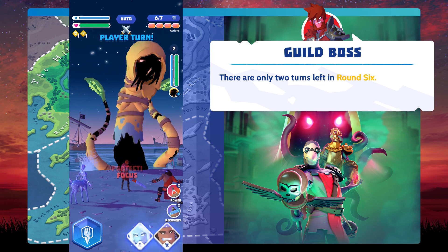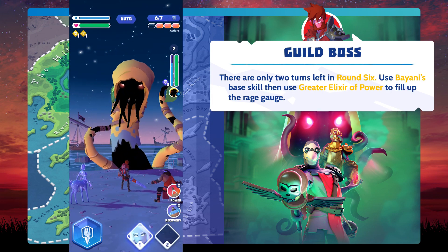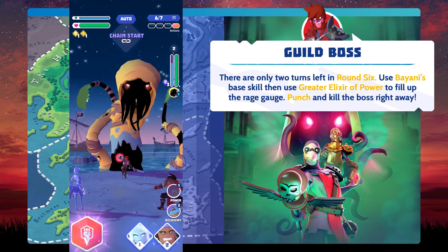There are only 2 turns left in round 6. Use Bayani's base skill, then use the greater elixir of power to fill up the rage gauge. Then punch and kill the boss right away.